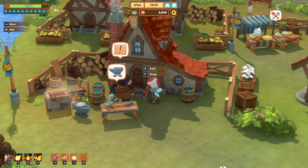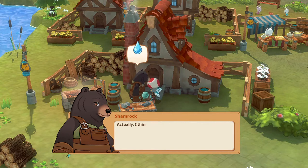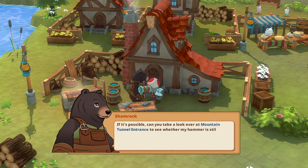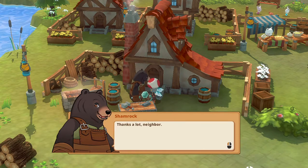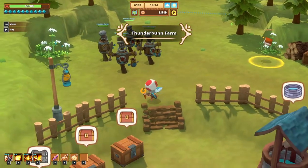Hello neighbor, can you help me out? I was planning on crafting a new tool today, but it seems I forgot where I put my hammer. I think I dropped it while out gathering and haven't had it for a few weeks now. I've been using my backup hammer. If it's possible, can you take a look over at the mountain entrance to see whether my hammer is still there? Yes, but I was just there.